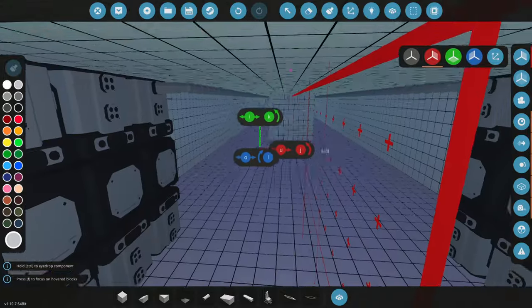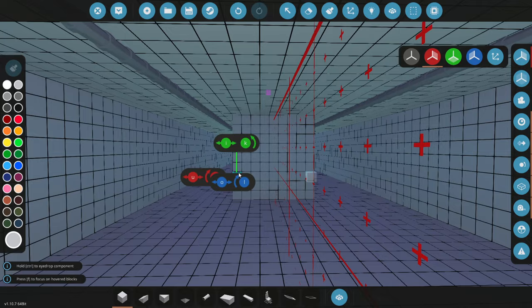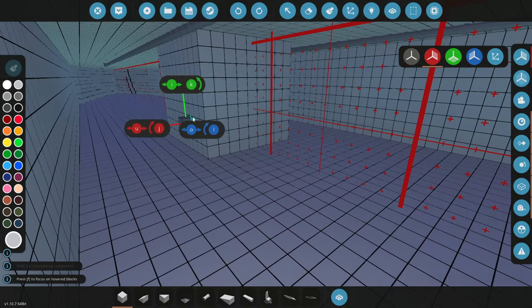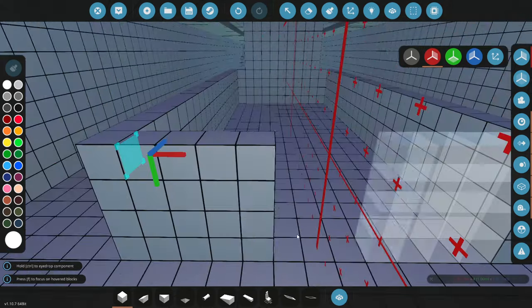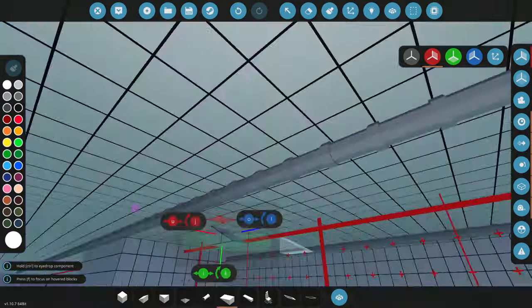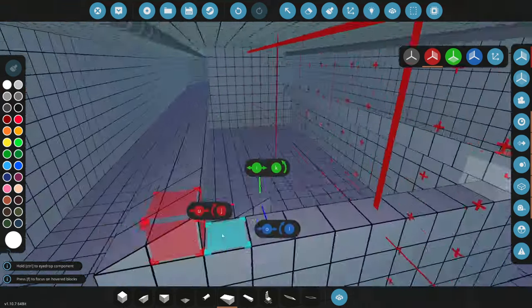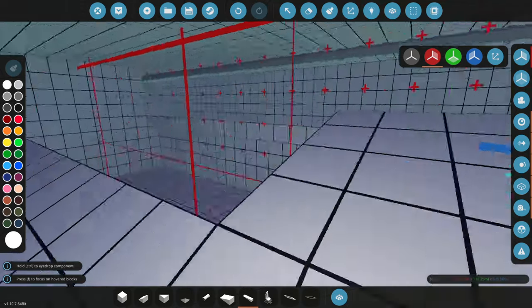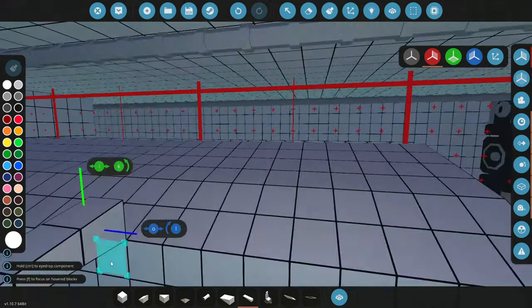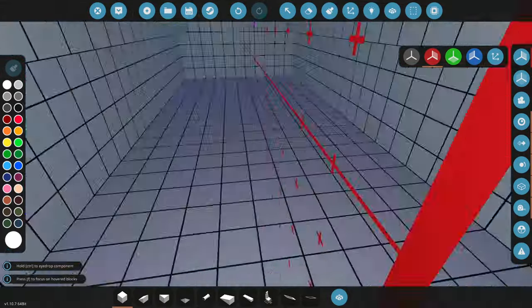We're going to need a fuel tank somewhere as well. I am thinking right here in the center — makes sense for a fuel tank. So that's where we'll actually add it in. We'll build this off to the side by about two, back to here, and attach this together. Fuel tank has now been added.